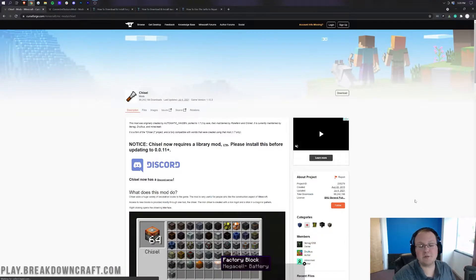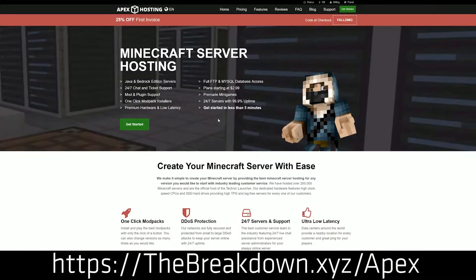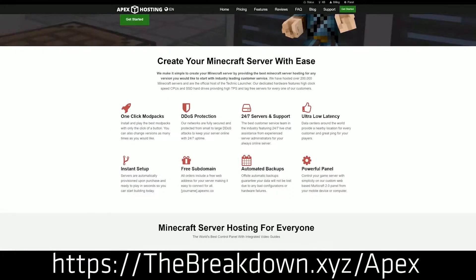First and foremost, though, we do have a message from our sponsor, which is Apex Minecraft Hosting. Go to the first link down below — thebreakdown.xyz/Apex — to start your very own 24-hour DDoS-protected Minecraft server. We love and trust Apex so much that we host our own server, play.breakdowncraft.com, on Apex Minecraft Hosting. So go check out Apex at the first link down below to get your server up and running quickly and easily.